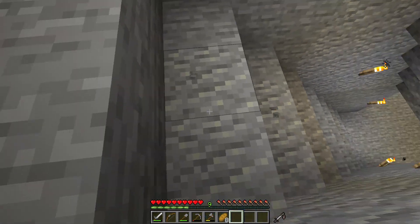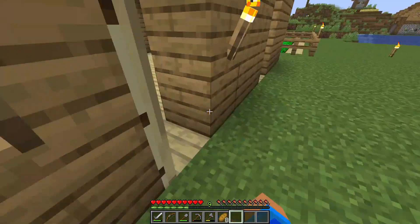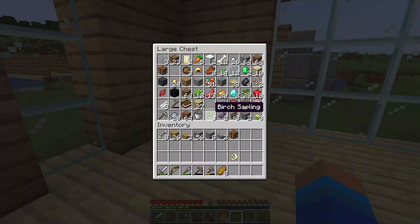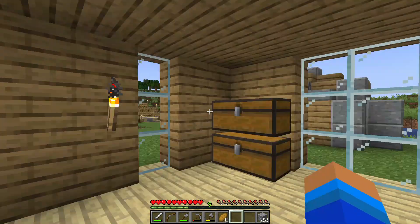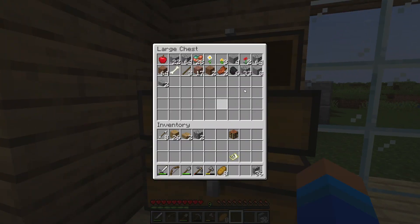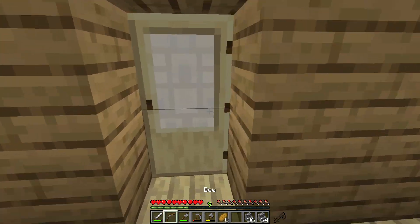The next thing I want to do is place some stairs here. I'll probably use cobblestone stairs because they're easier to make and it's a mine — it doesn't need to look super nice. I can make polished andesite stairs too, but let's just go with cobblestone. I made a full stack and 36 — I still have tons of cobblestone.